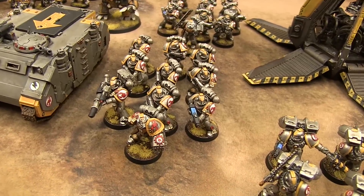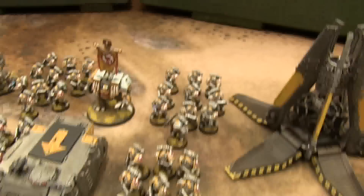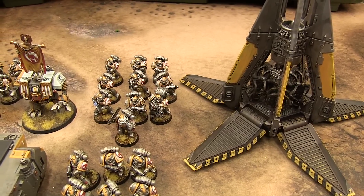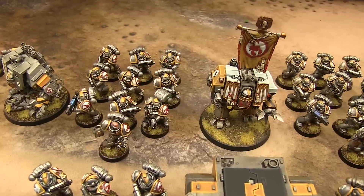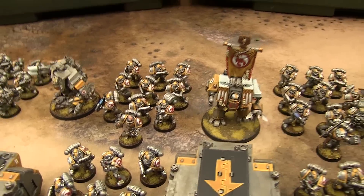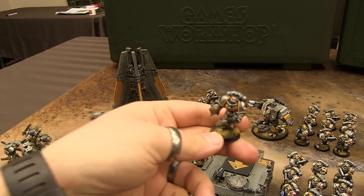We've got another Mark IV tactical squad with lascannon and plasma gun. And then we've got drop pod squad one with a plasma gun, multi-melta, and power fist. Same thing over here — this is the Mark VIII squad. I actually collected enough bits of the high gorget; these guys are pretty cool, they've all got Mark VIII power armor, which I was pretty proud of at the time.